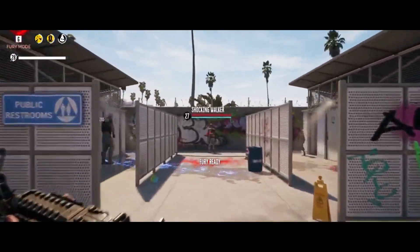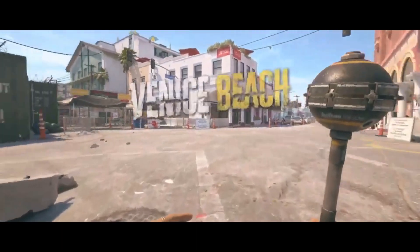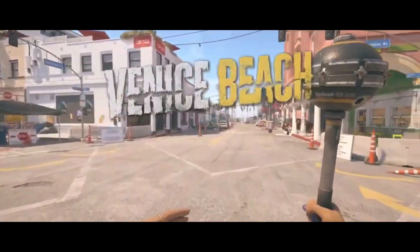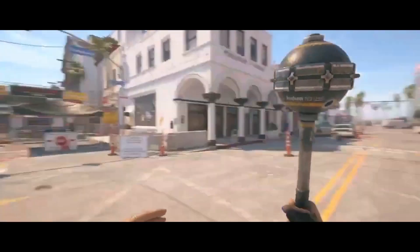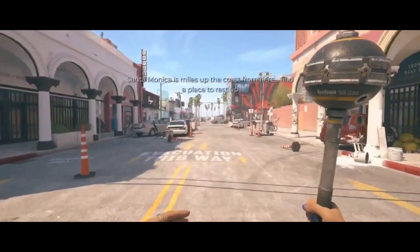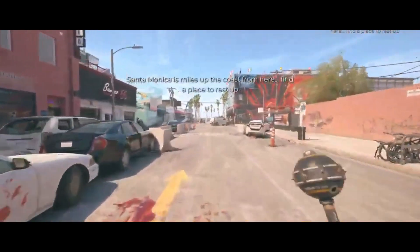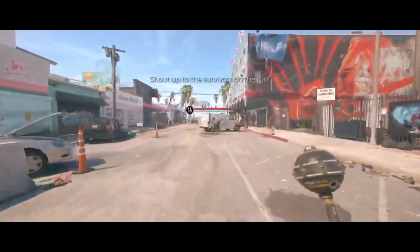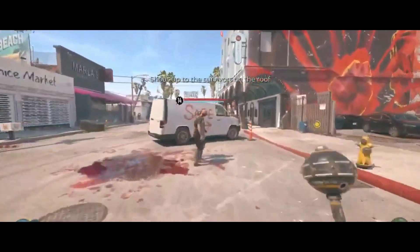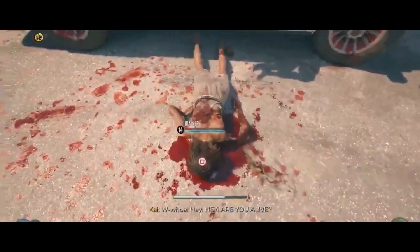Number 1: Chainsaw. This powerful and deadly weapon is a force to be reckoned with. It's not only capable of slicing through zombie flesh like butter, but it also strikes fear into the hearts of your undead foes. The sound of a revving chainsaw is enough to send shivers down anyone's spine. The chainsaw is a rare find, often hidden in remote areas or guarded by tough enemies. Once you have it in your hands, you'll become a true zombie slaying machine.